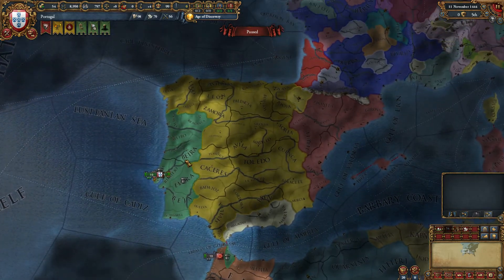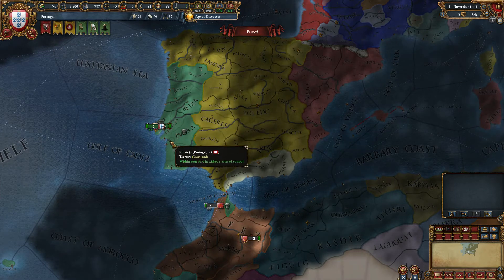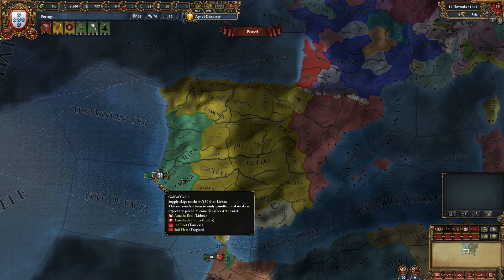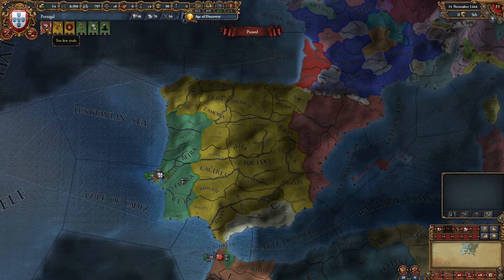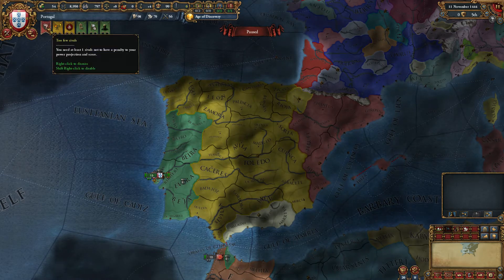Here's where we start. Our land is the green area, and we've got a little enclave in North Africa. This is the basic screen. We have a number of alerts here, and I usually start by trying to deal with those.